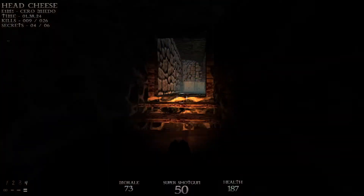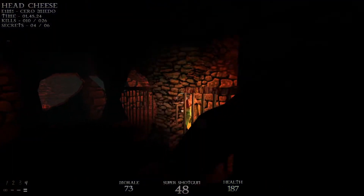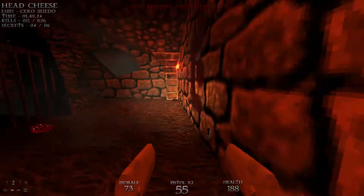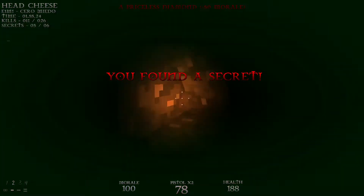Once again we'll head up here and get ready to take out that cultist. There's another cultist just around the corner here. Grab another pistol and now we can dual wield the pistols.